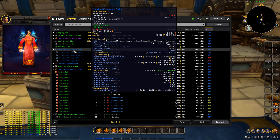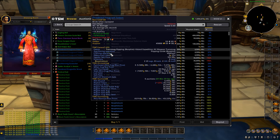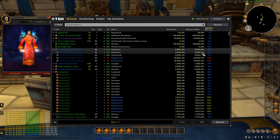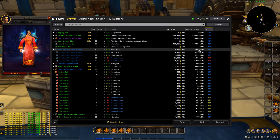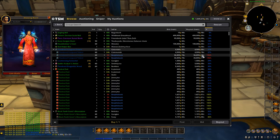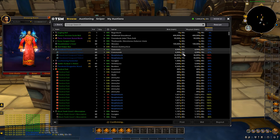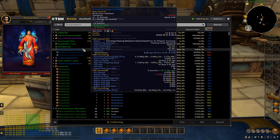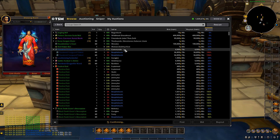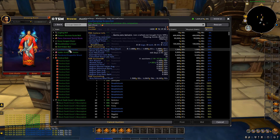Moving on, we've got an Island Expedition polearm. There are three listed for 4,999 gold. All the prices are much higher — we've sold one in the past for 7.8K, the market value is 18K, and the region sale average is 6.3K. So we're going to buy all three and relist them at 36K each along with our existing two. Island Expedition pieces are hard to farm — it has to be the right week and you've got to get lucky with the box. That's why they're so good for flipping.